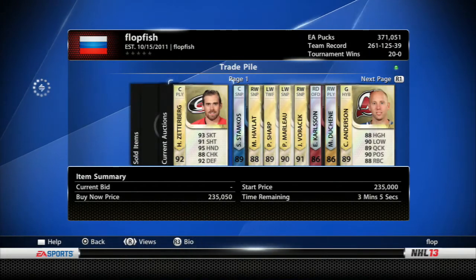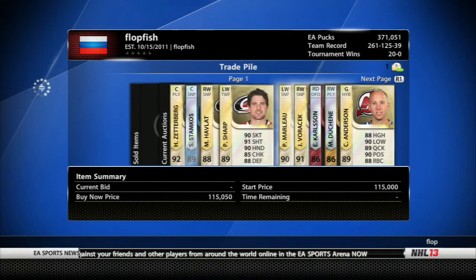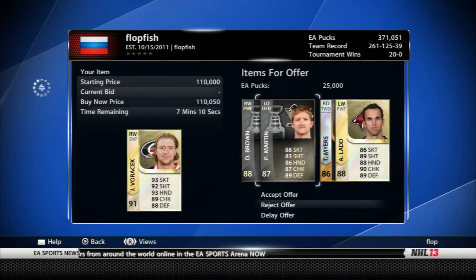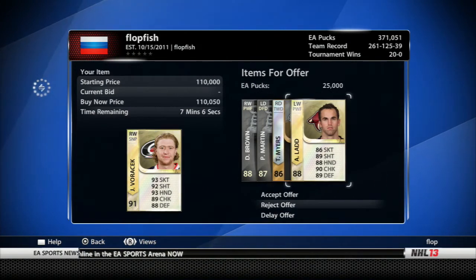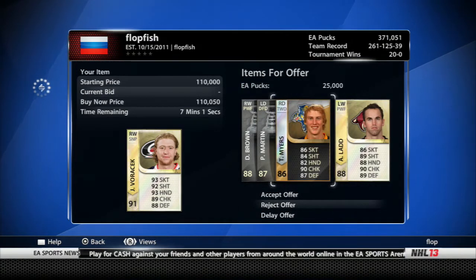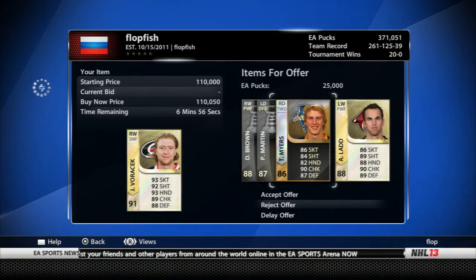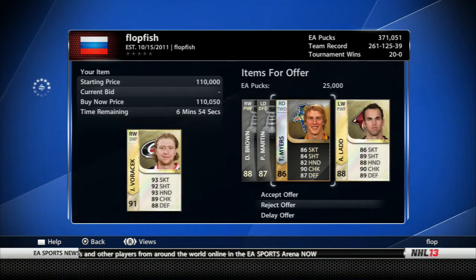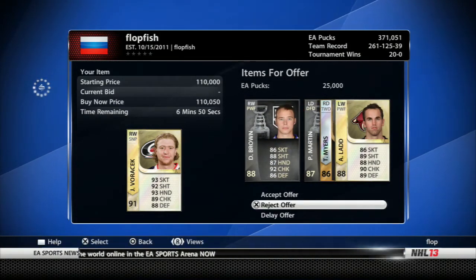On Marlowe we have Taylor Hall, 15k, and 225 game contracts - that comes in from a subscriber and Twitter follower. Pretty good offer, so I'm going to end up taking that one. On Voracek we have Dustin Brown, Paul Martin - not a big selling player - Myers, and Ladd who's around 18. Myers at 15 is 23, at 33 that's 58, and these guys aren't gonna be enough.